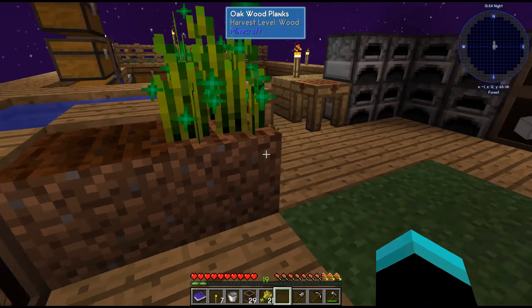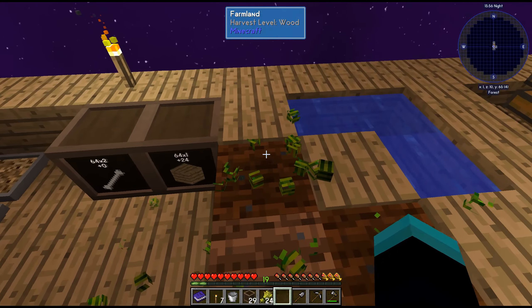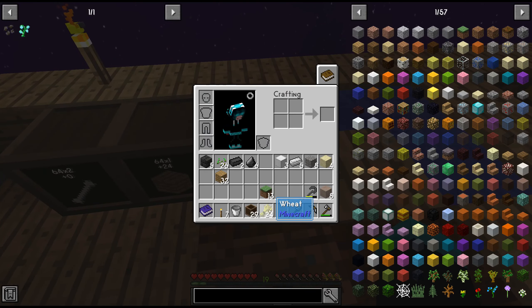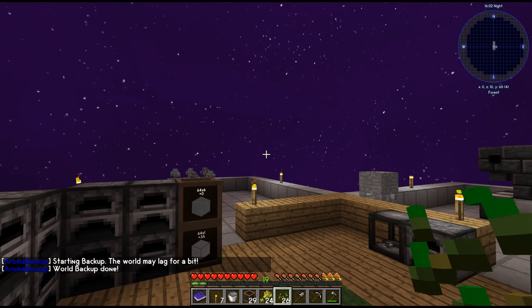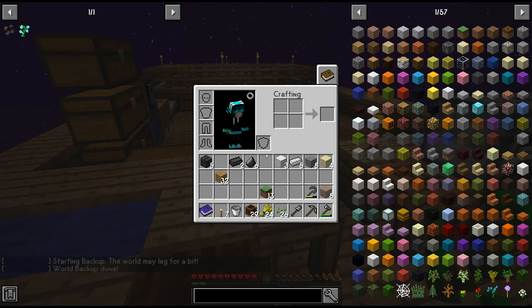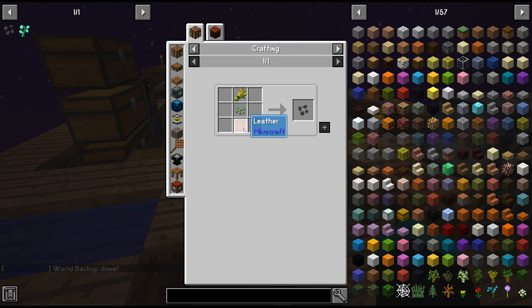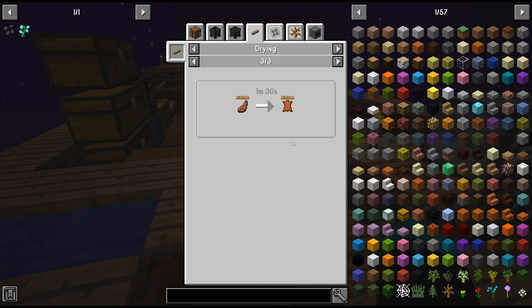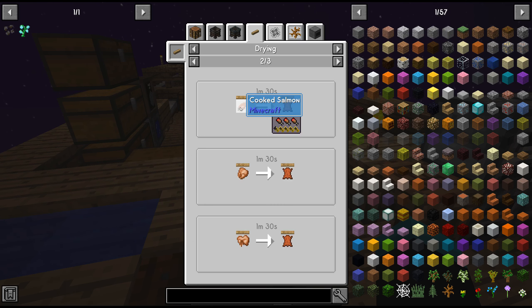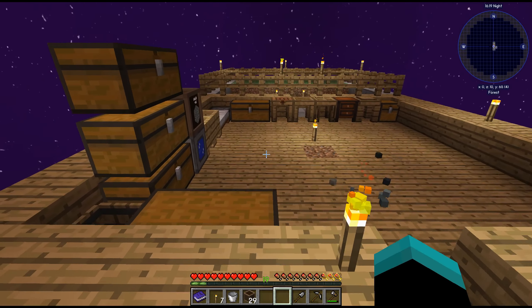Okay, that should be enough seeds and wheat. This episode is taking quite a bit of time — should have stopped at the lapis. All we need now is leather. Leather we can get from drying fish, specifically cooked salmon — so we just need to fish it.